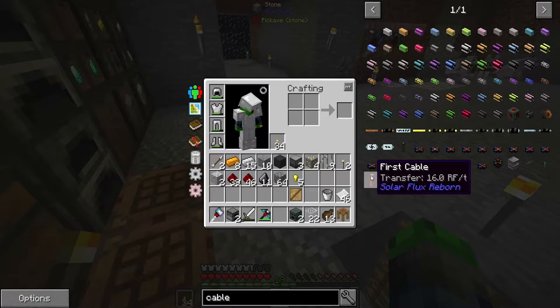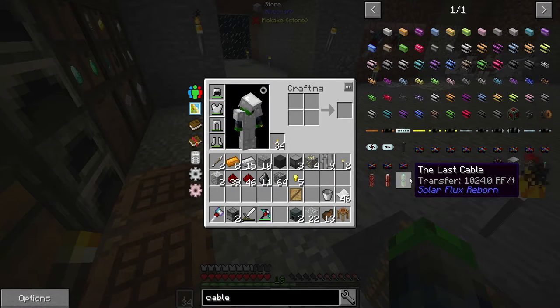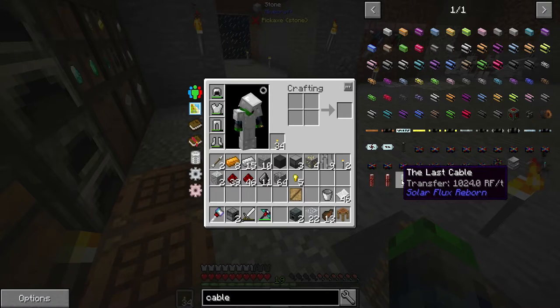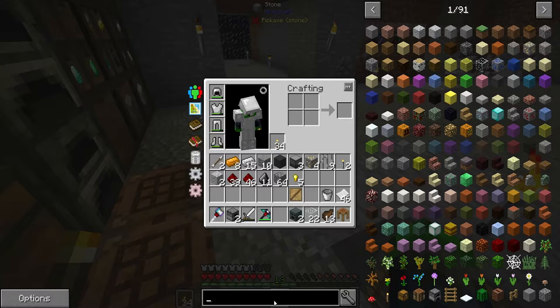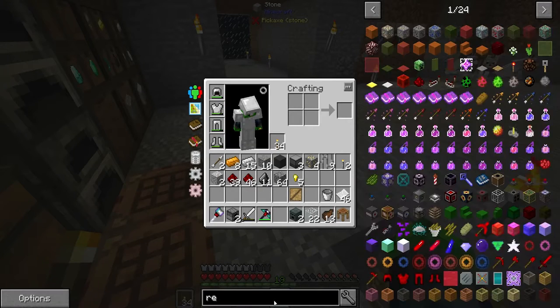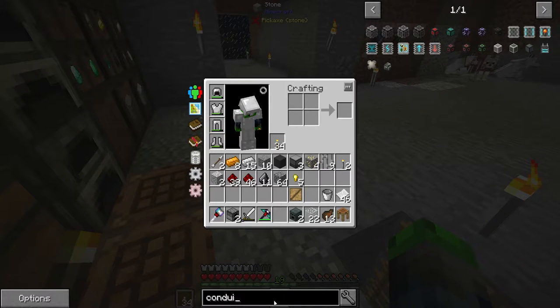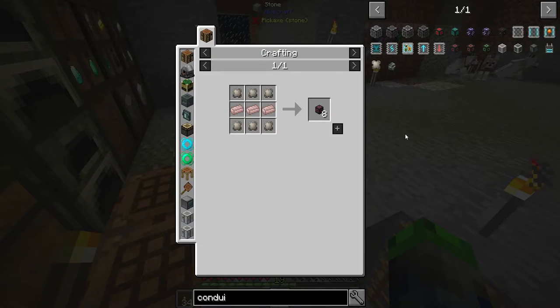Okay, I guess we're not using that cable. Solder cable — how would we be able to use that at only 16 RF per tick? One thousand — wow, that's crazy. So we have to use conduit. We're going to need clay, gravel, and sand — I need to go grab some sand.